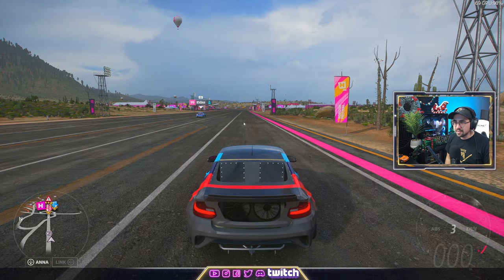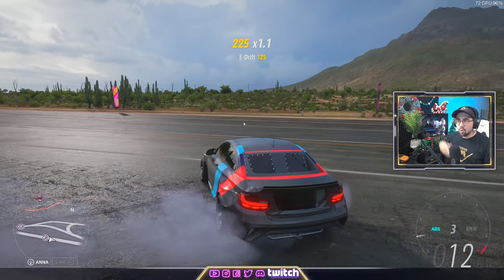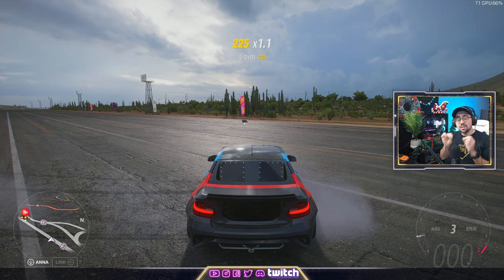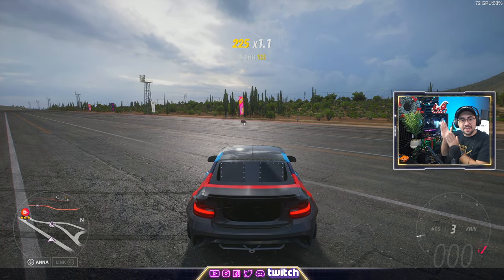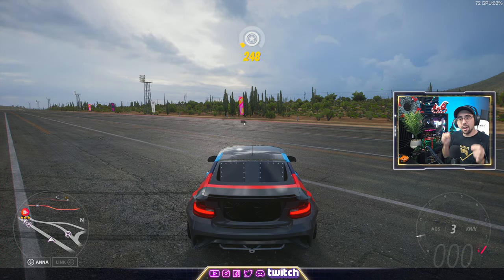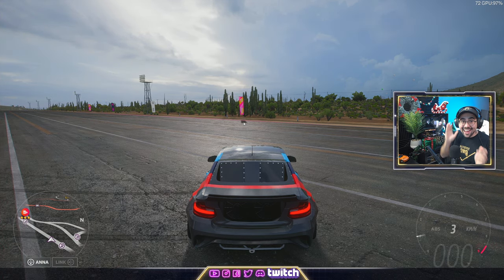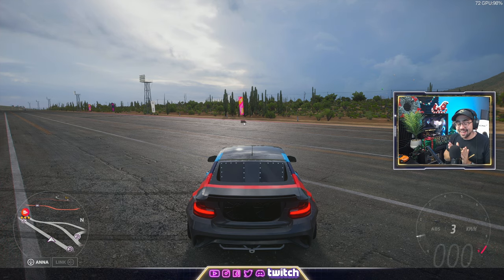The 7x multiplier is great because to get to a million skill points — the yellow number shown on screen — that number does not need to reach a million. With the 7.0 multiplier, you only need to hit 143,000 skill points on that yellow number. Yes, that's still a lot, and it does take some time especially if you're not a great drifter, but it's doable.